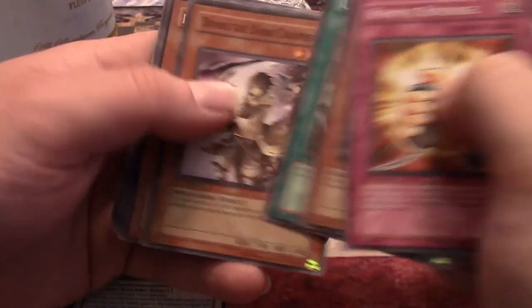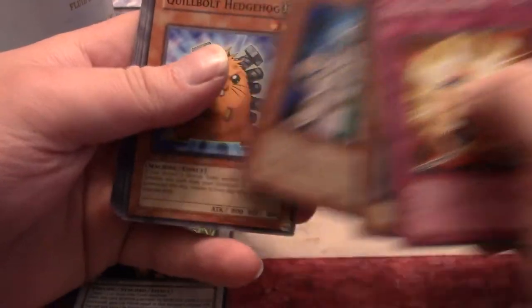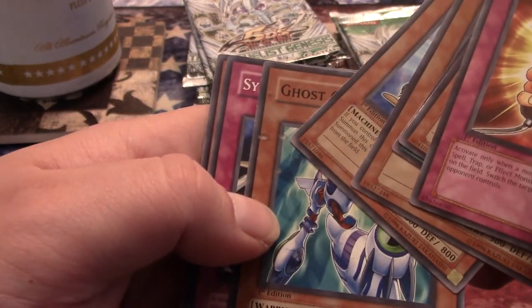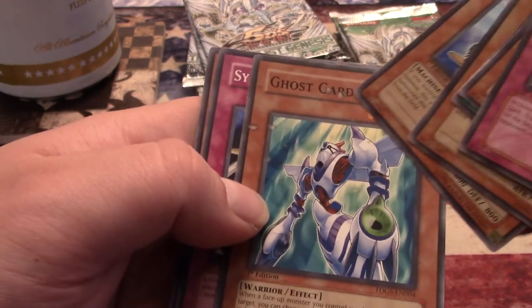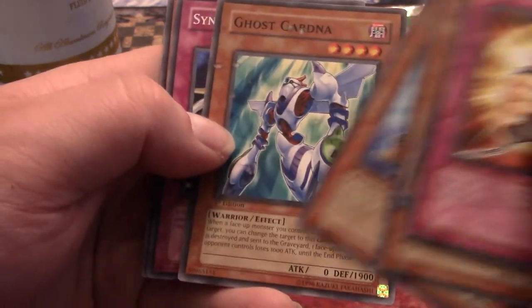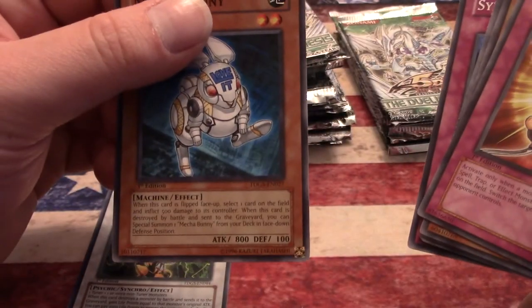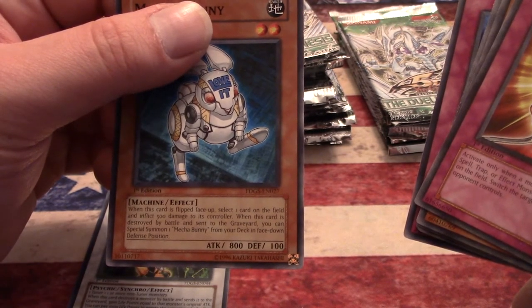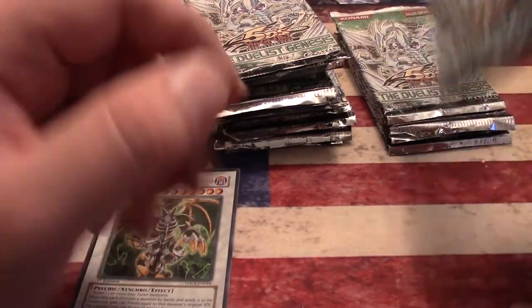Another Quillbolt Hedgehog — look how messed up that card is, there's misprinting all over the top of it, gross. Ghost Gardener, another Mecha Bunny. When this card is flipped face-up, select one card on the field and flip it face-down. When this card is destroyed by battle and sent to the graveyard you can special summon one Mecha Bunny from your deck in face-down defense position — non-stop Mecha Bunnies.